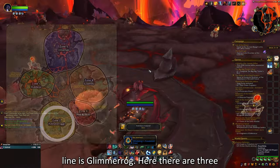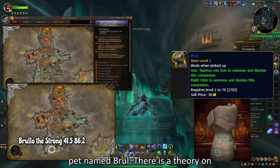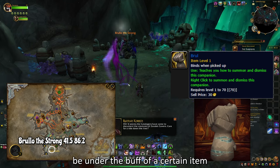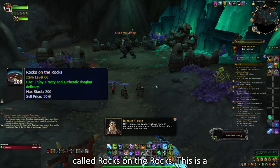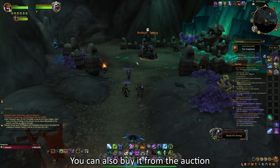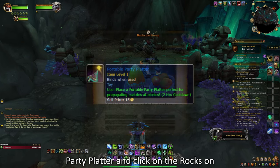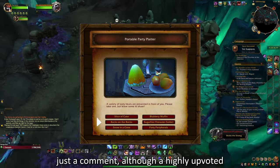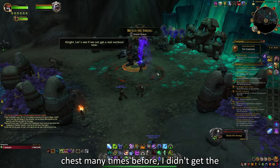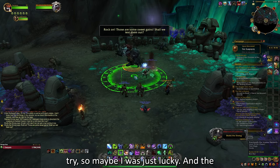The next zone in line is Glimmerrock. Here there are 3 rares you want to look out for. The first one is Brulo the Strong, which drops a pet named Brul. There is a theory on how to get this pet: when opening the chest, you have to be under the buff of a cooking item called Rocks on the Rocks, whose recipe can drop from Brulo the Strong. You can also buy it from the Auction House, or use the toy Portable Party Platter and click on the Rocks on the Rocks food option. This is just a comment, though a highly upvoted one on Wowhead — some people say it doesn't matter, but when I opened the chest many times before without the buff I didn't get the pet, but when I was under the buff I got it on the first try, so maybe I was just lucky. The drop chance is around 3%.